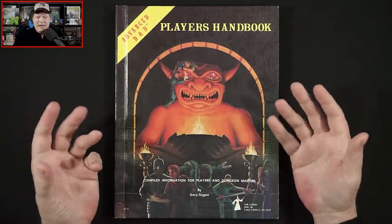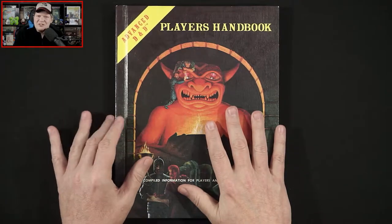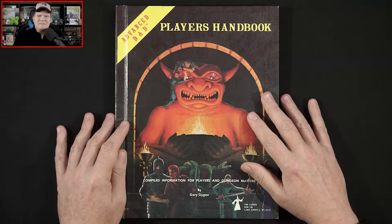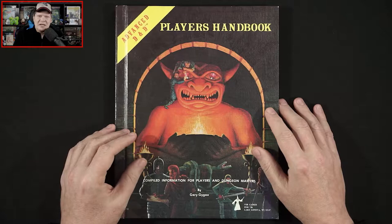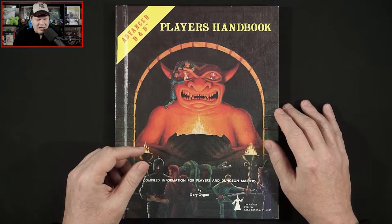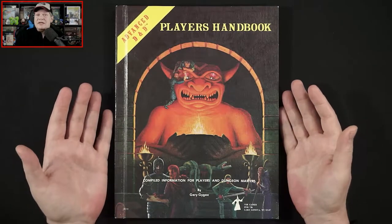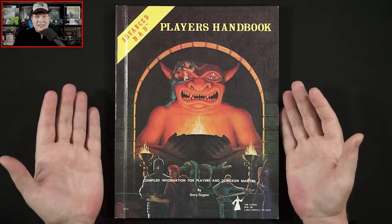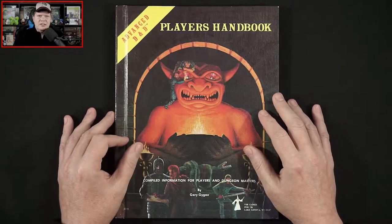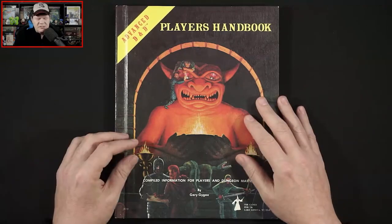These days when a role-playing game releases a Player's Handbook, normally 99% of the time that book contains all of the game rules. That obviously is not the case when we look at Advanced Dungeons and Dragons. We'll dive in in just a sec. I'll also talk a bit about, if you are looking to collect these original AD&D core books, what to look for and what prices you can probably expect on the secondary market.